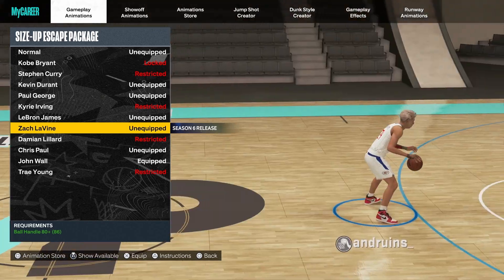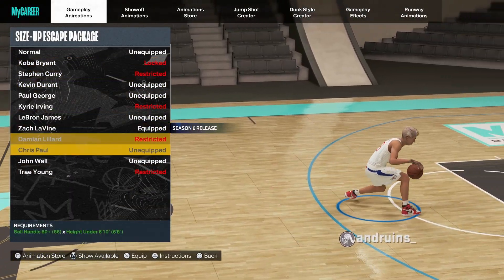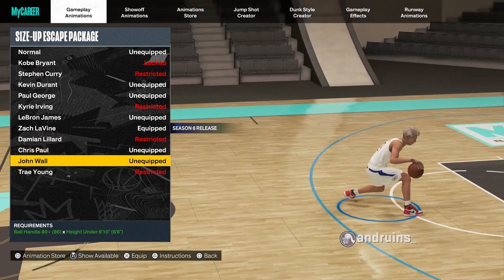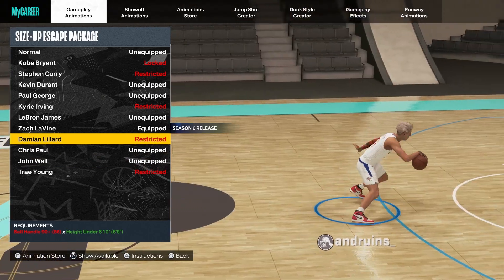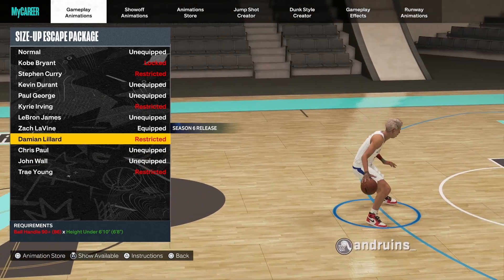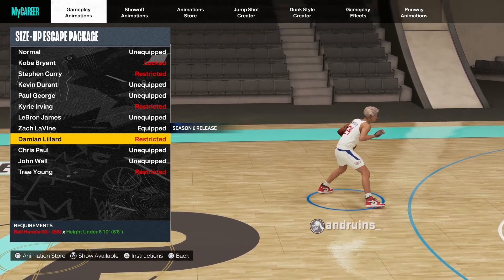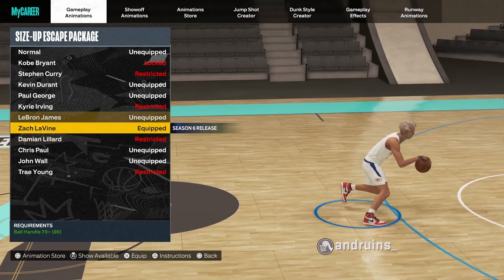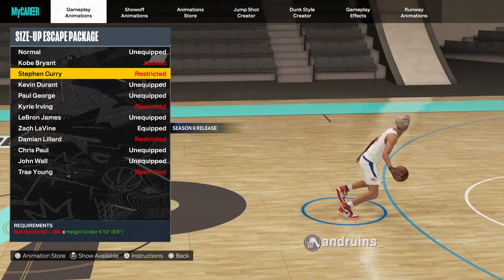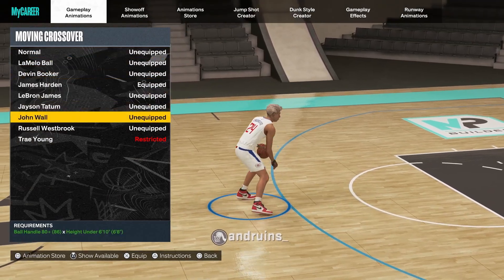I like a little more speed, but I am going to throw Zach LaVine's on for this video to show you guys it is worth using. I've been using John Wall for the last week. I'm a Damian Lillard guy, but because I'm over six-foot-eight I couldn't get my ball handle to a 90, so I can't get Damian Lillard. I also can't get Kyrie's, Curry's, Trae Young's — all that good stuff — but it's still fire.